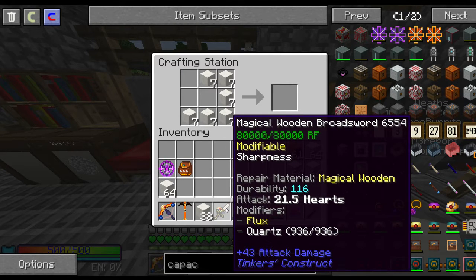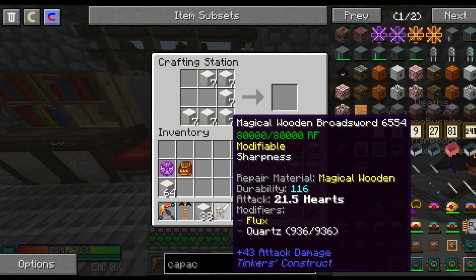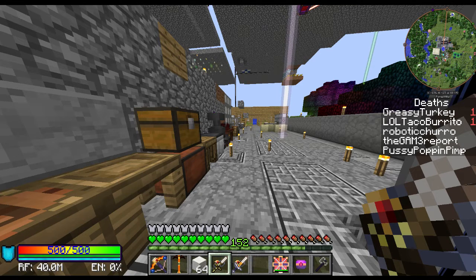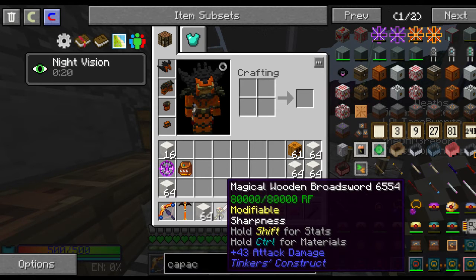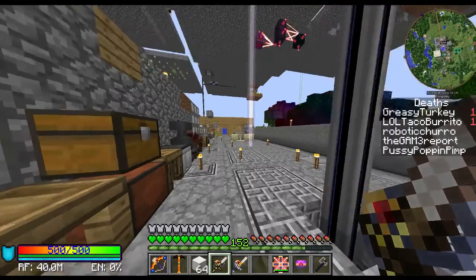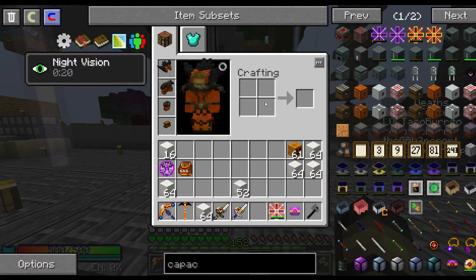The only difference is the RF capacity: this one has 80,000 RF while the other has 4 million — but that's irrelevant if you have a capacitor to keep recharging it. I would recommend using Magical Wood as your broadsword. This applies to every single melee weapon, so you don't need to ask me to test every one individually — the broadsword, the cleaver, any melee weapon. Just make it out of Magical Wood, get a ton of modifiers, add tons of quartz, and you get higher damage than even the best Awakened Draconium blade. This is actually why Tinker's Construct changed for 1.10 and no longer allows this kind of modifier stacking.